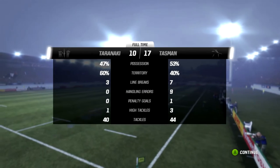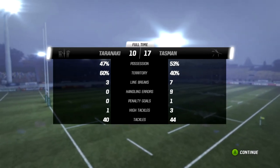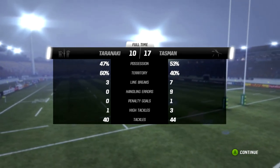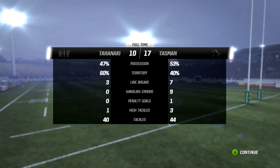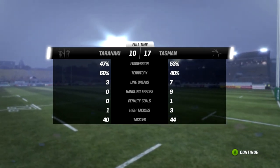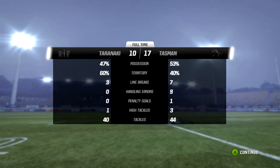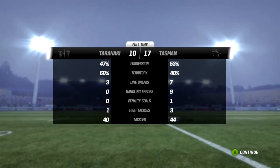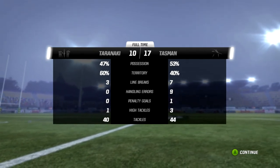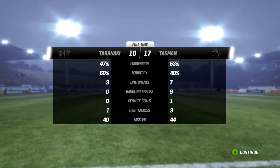Into the stats for full time — Tasman nudging out possession but still could not get hold of the territory they would have liked. They broke the line seven times, which is heaps, but only managed a couple of tries. As for Taranaki: three line breaks, two tries — that's a pleasing thing — along with handling errors of zero. But Tasman have got the win. At the end of the day, it doesn't matter what the stats say — the shield is leaving the Naki and going down to Tasman, where we will see many challenges. There's likely a home match next week, which means another defence of the Ranfurly Shield.